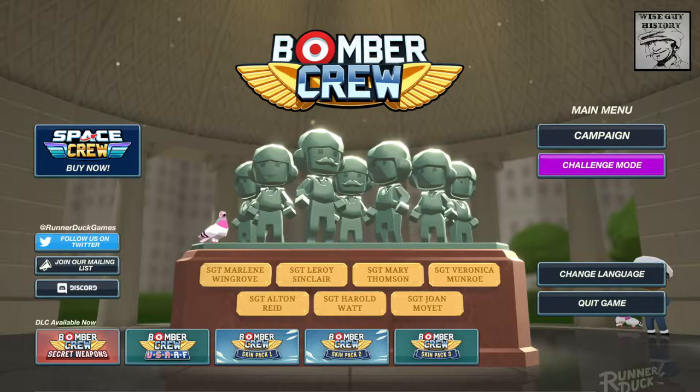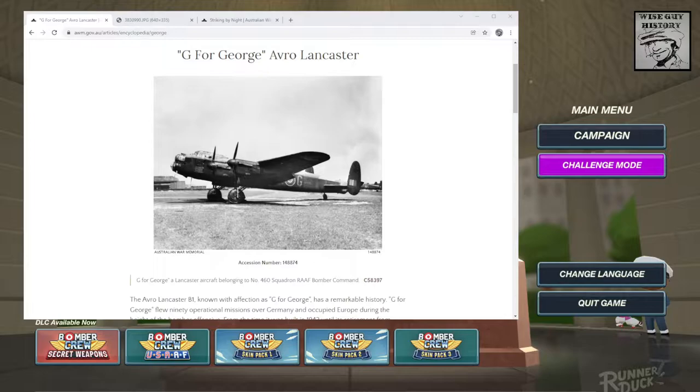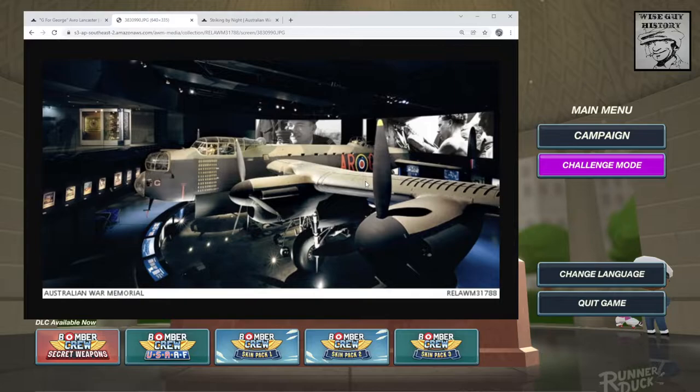Now many Australians will be familiar with the Avro Lancaster, the bomber you use in this base game. There are some expansions which add, I think, a B-17 — I don't have those — and various skin packs and secret weapons expansion DLCs which I don't have either. For Australians, the Avro Lancaster is one of the most iconic bombers from the Second World War. Australian aircrew flew it in the 1940s, and we of course have the famous G for George Avro Lancaster in the Australian War Memorial in Canberra, which you can visit and check out right there in the display hall. Just an amazing aircraft and an amazing display.